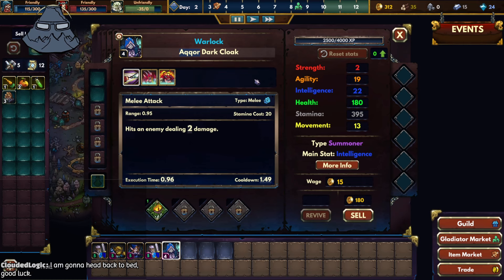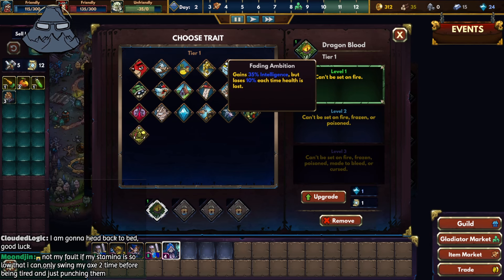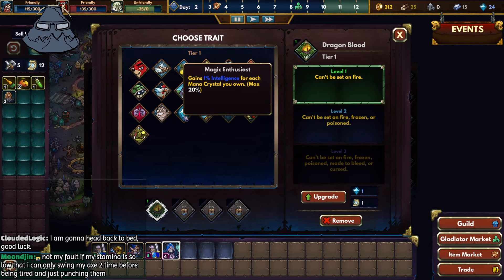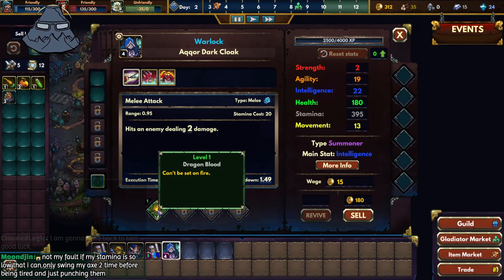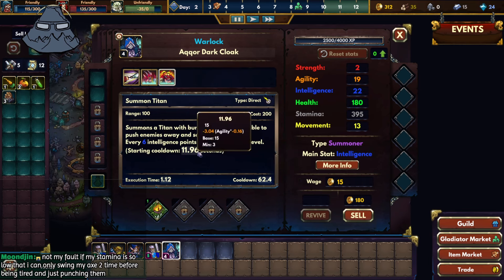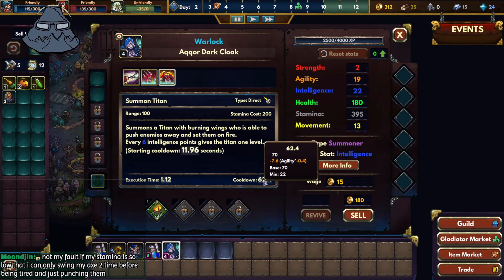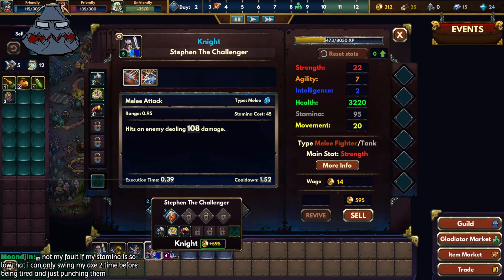We got a warlock! I don't think Dragon Blood is the right one here but I'll keep it. I need more agility for this. I don't have a revive button, sadly — it's a perma-deletion.